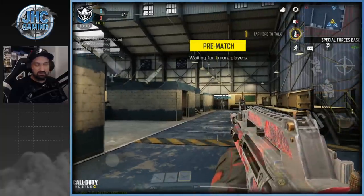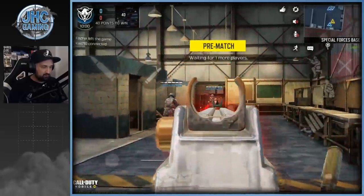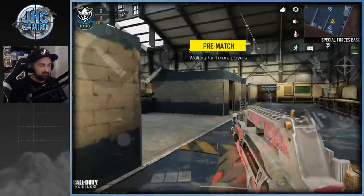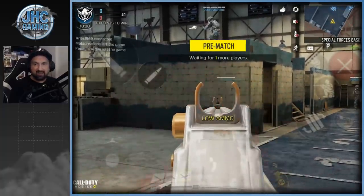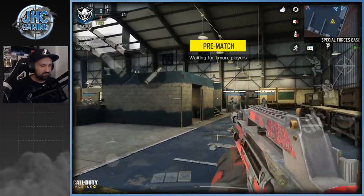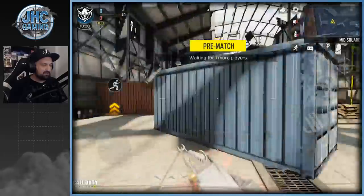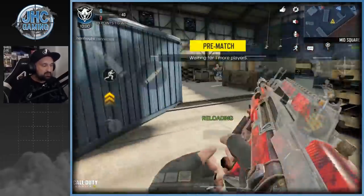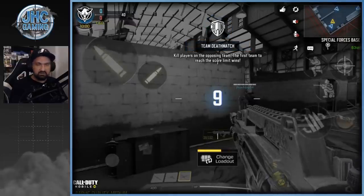This is Team Deathmatch on Kill House. We're gonna focus on the death animation and the iron sights, which are looking okay for real. First time you shoot it does a bang and then just a normal sound after — kind of like an echo effect. The skin's pretty dope, animated and all. I want them to rebuff the Type 25 — not make it overpowered, just back to being good.